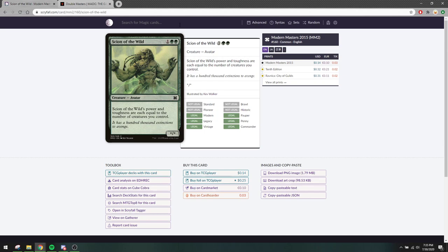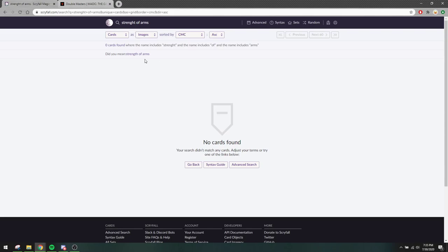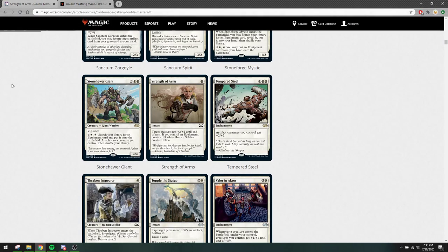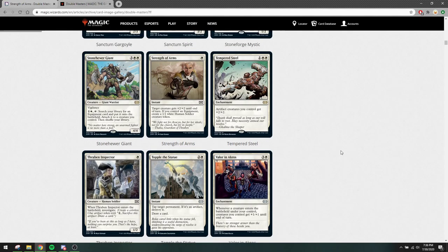Strength of Arms — it was already legal in Shadows or in Ixalan. It's a one-mana instant that gives a bonus to a creature, and if you control an equipment you create a token. Combat tricks in our format don't really have a place — you need some massive upside for a combat trick to be playable, and this upside isn't really playable. Not a lot of equipment in our format either, so I don't see this as a very interesting card. Maybe you can play it as some sort of tech against go-wide on the sideboard, but I don't think so.